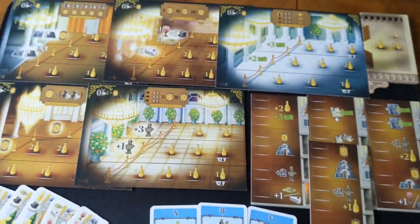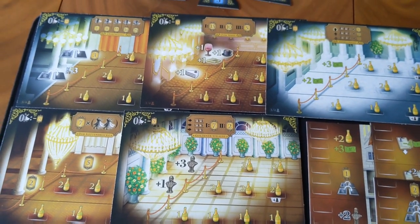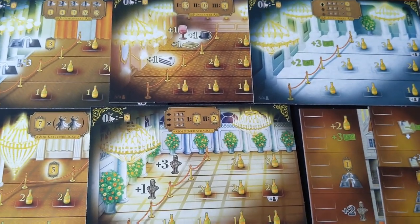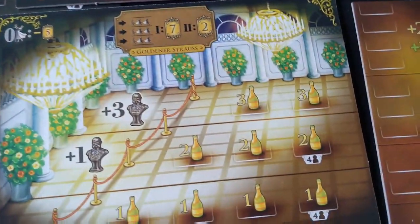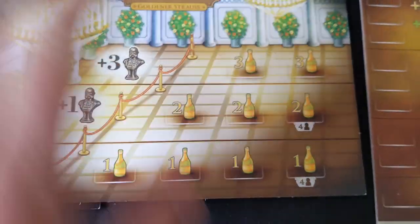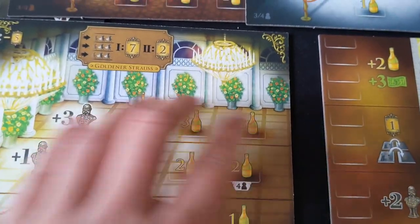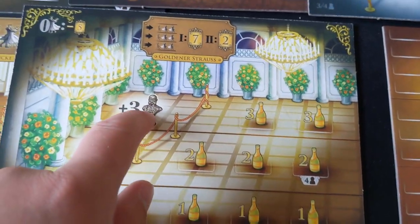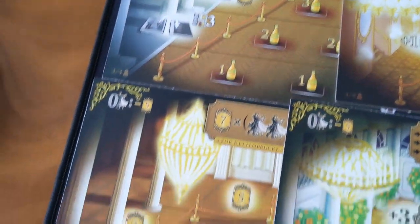What this module has to offer is that instead of sending guests to their rooms as normal once they've been fed and watered, you have the option to send them to these different ballrooms. And to do that, you're going to have to pay a fee of champagne. So for example, you'd have to pay one champagne to get on this row, two on this row, and three on this row. When you get guests on these rows, you're going to get a reward, such as going up the emperor track, getting resources, shutting rooms off, getting victory points, or even getting money.